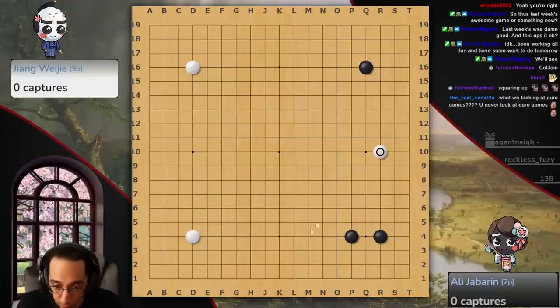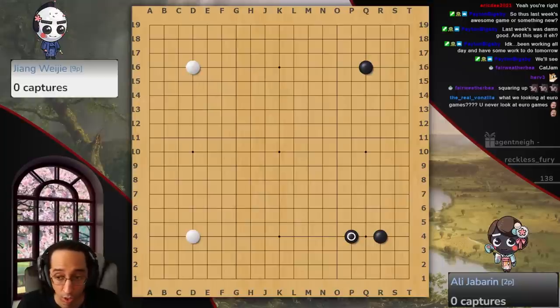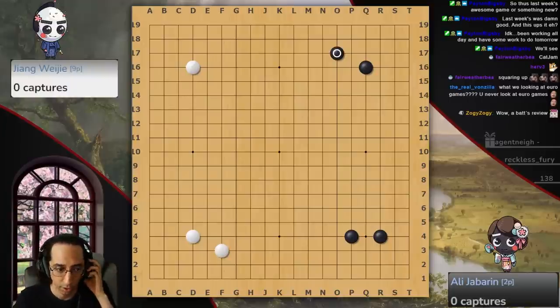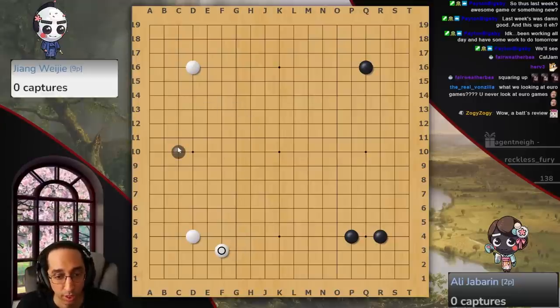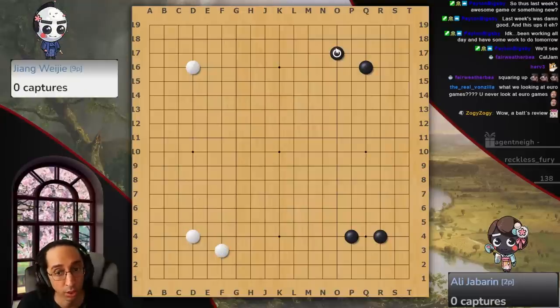You don't have to split. You don't have to approach on the inside or launch a move over here, or even do an attachment. These are all various options that you could do. White decides to enclose. Black, again, takes another enclosure — very, very territorial. That is completely A-OK, although a little bit passive. You could see things like the attachment, a split, an approach, or a 3-3. All of these are optional, including the enclosure. There's not one move you have to play here — you've got a variety of them.